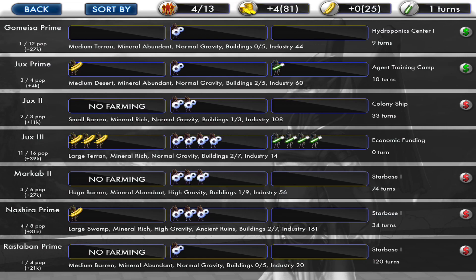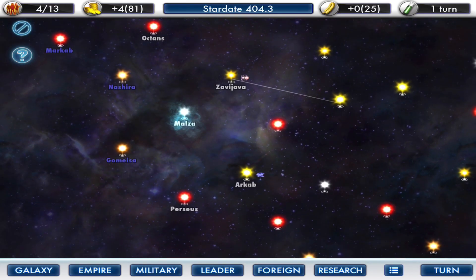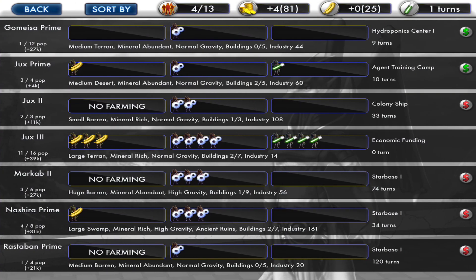Gamesia Prime is building a hydroponic center. Looks like it needs some help. Gamesia's not immediately threatened, it's okay for the time being. 27,000 babies per turn - that's good, they're having babies. It's a big world, so I think that's why they're having so many babies. It's holding my economy together at Juxt 3. I've got a colony ship on Juxt 2. I don't want to lose the research. Everybody I move is always research. Starbases are being built, but very, very slowly.